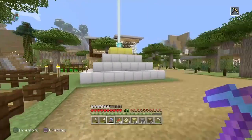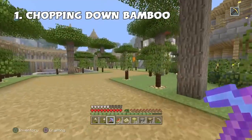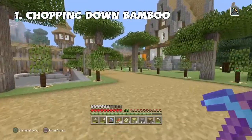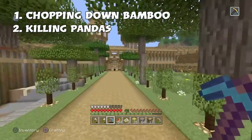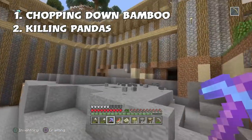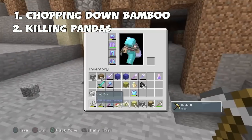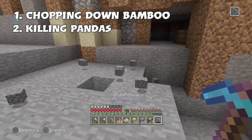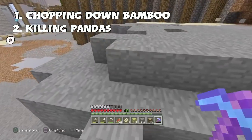There are three ways to get bamboo. Number one is chopping it from a bamboo forest — which if you're watching this, you probably don't have. Number two is killing pandas — but that's essentially impossible without a bamboo forest, since bamboo forests are the only place pandas spawn. So option two is out the window.